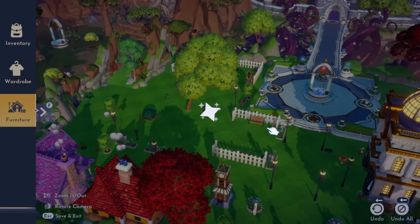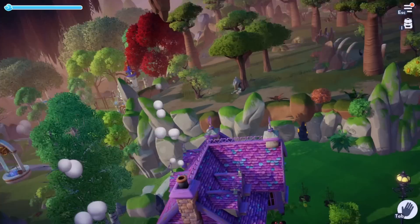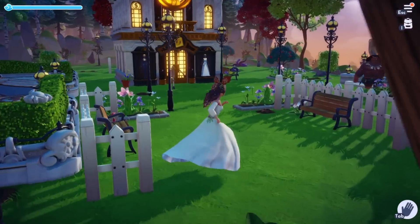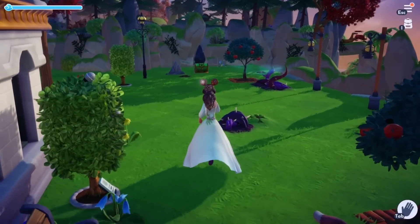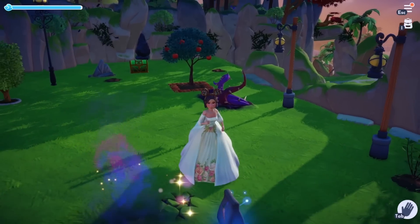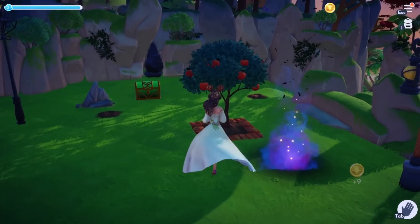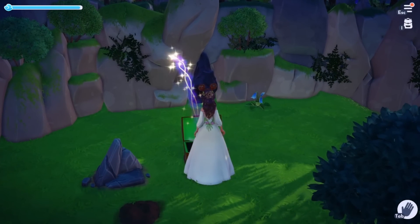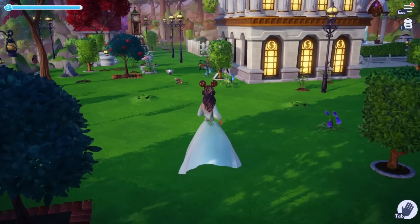What I really appreciate with Disney Dreamlight Valley is that especially when you're playing on PC, it makes it so simple to just drag and drop everything around — every single tree, bush, flower, all the buildings and homes — and they're also free to move. There's no tanuki realtor making you pay for every single move. If you know, you know, and I think most of you do know.